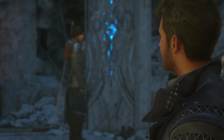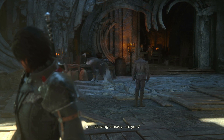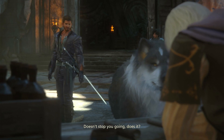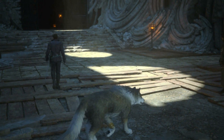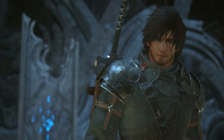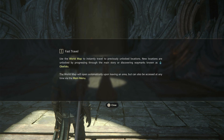You all done? Leaving already, are ya? Yeah — it's you almost the most, Lady Karen. It always is. It doesn't stop you going, does it? Who is the good puppy? Fast travel — use the world map to instantly travel to previously unlocked locations. New locations are unlocked by progressing through the main story or discovering waypoints known as Obelisks. The world map will open automatically upon leaving an area but can also be accessed via the main menu.